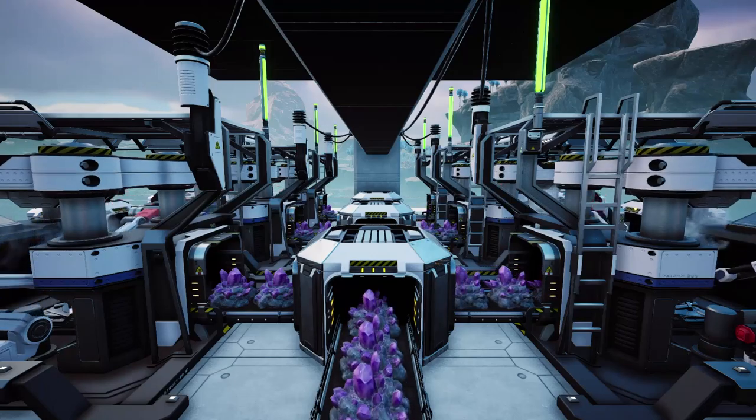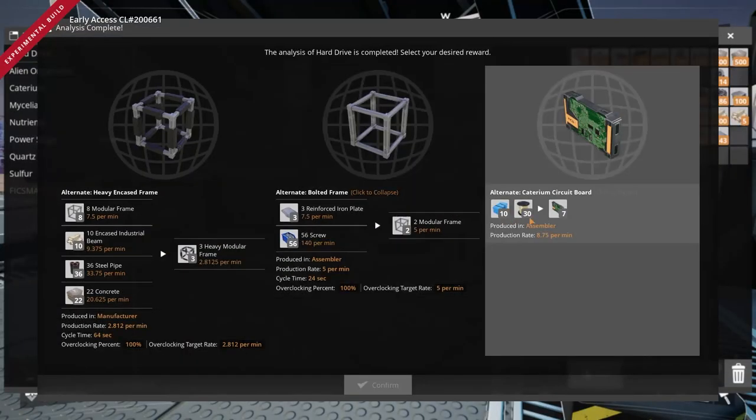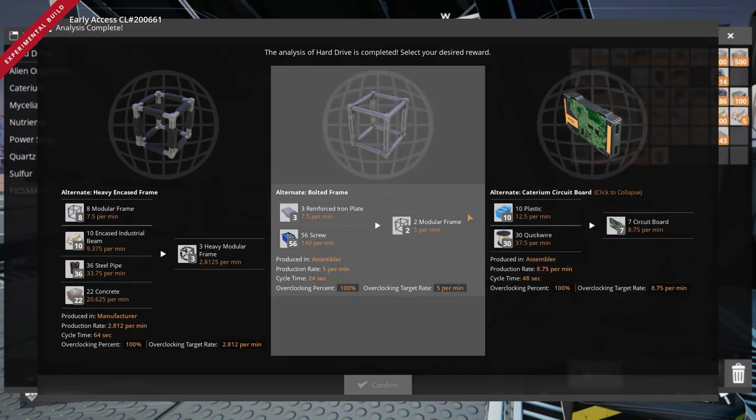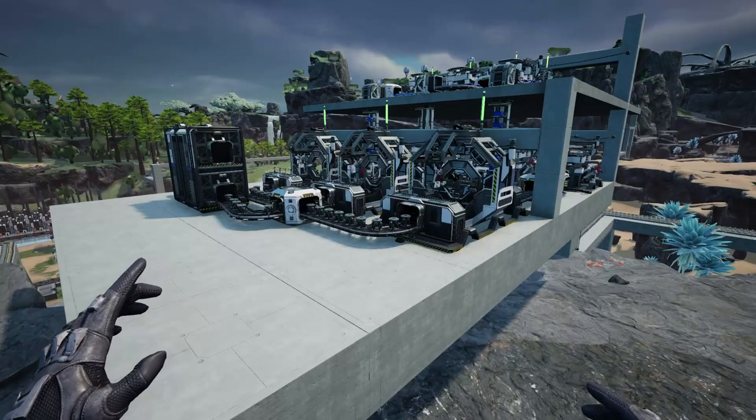The only thing you're required to do is meet the space elevator quotas, and how long that takes is entirely up to you. The only limiting factor is power in the early game, but once you unlock and automate coal power, there really is no limit to how you can set up your world. At that point, the only resource you're spending is time.